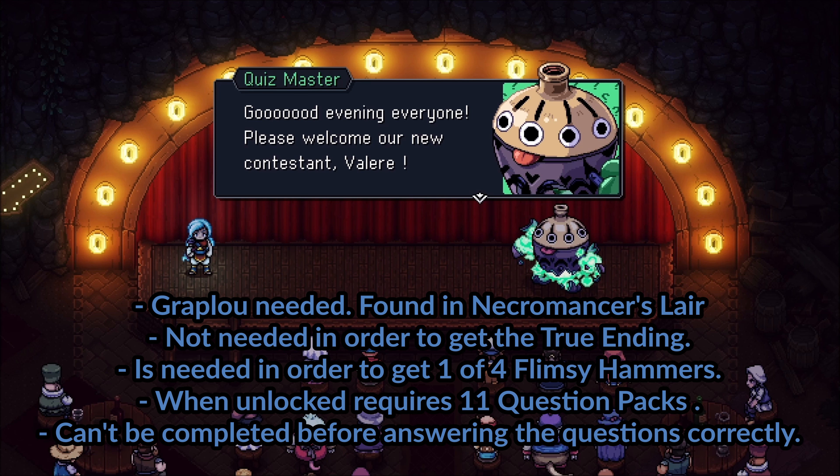You cannot start on this mission before you have the Grapplo — that's done through story progression. It is also not needed in order to get the true ending of Sea of Stars. It is needed in order to get one of the four flimsy hammers that can be found in the game, and those hammers you need in order to unlock a secret that is not tied to the true ending. I will not spoil it in this video, but you need all four of them.